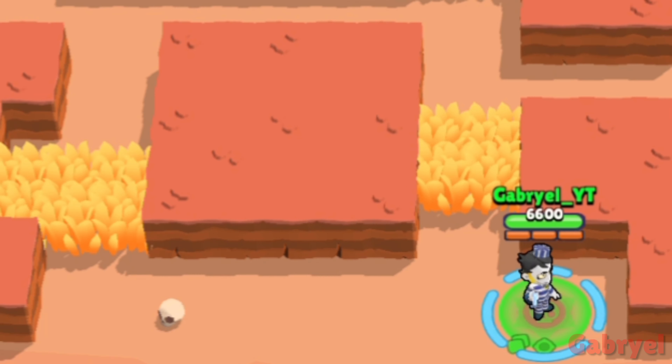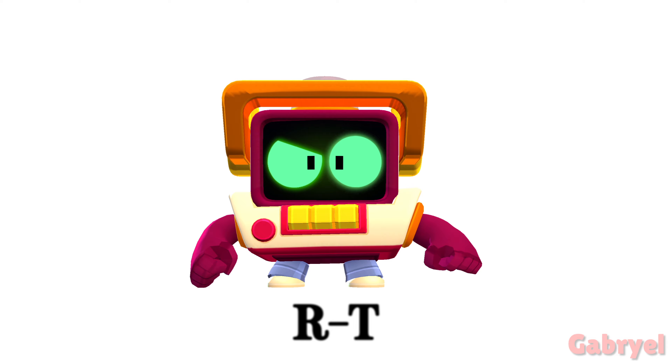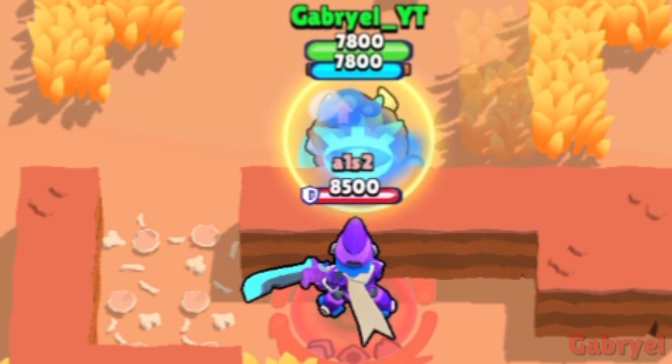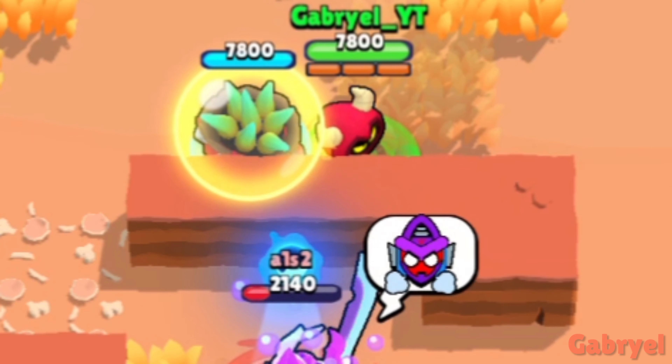Gray. I can't seem to find a way to explain this. R-T. Both his bottom part and top part when using his super can attack through walls.